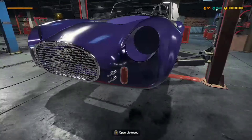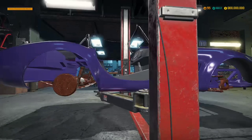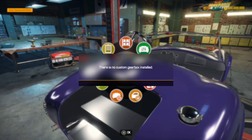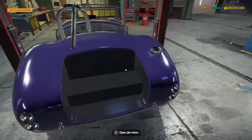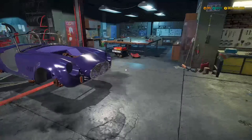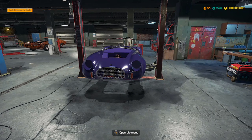Hey guys, back in the video. Today we'll be playing Car Mechanic Simulator again. We're going to make the Phantom and repair everything — the engine, the suspension, and everything — to make it better. The DC Phantom looks like one of those old Ferraris, but also looks like a Shelby Ford Shelby. We get to see that in the next clip.